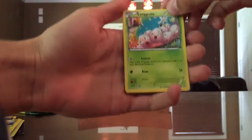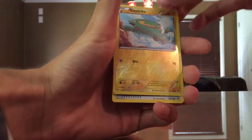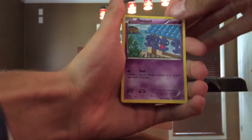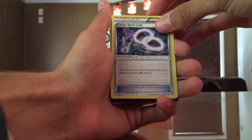Let's see what we got here — Exeggcute, Electrike, and then a Gallade Spirit Link. We have about two packs to go. Shuppet, Swellow, Latios Spirit Link — all right.